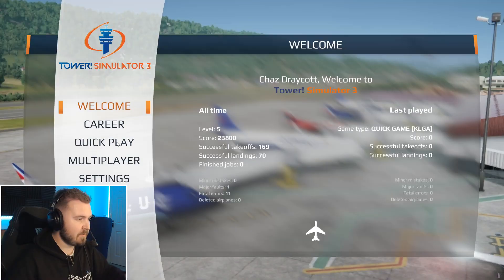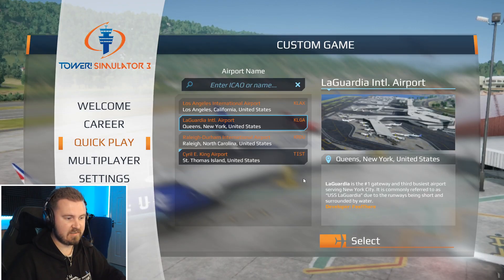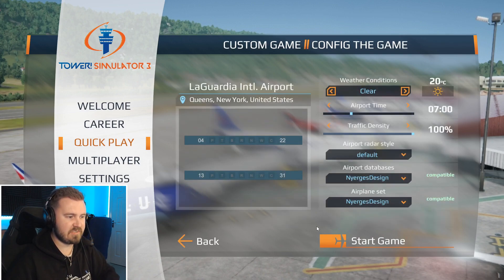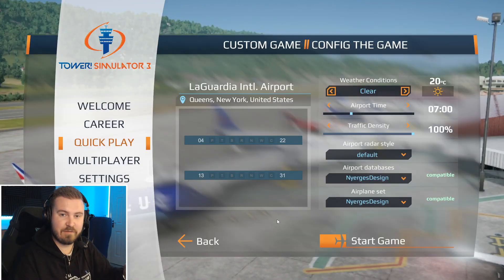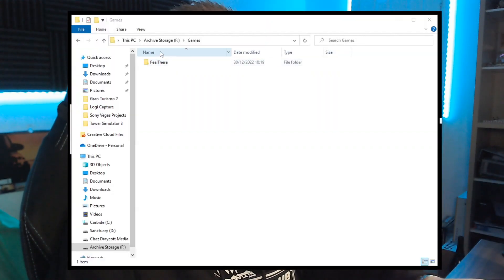One of the first things we get asked about is the world colour and world traffic mods. You get the real liveries, the real airlines and schedules and so on. You have to buy those through the Feelware website and then install them into your Tower Simulator 3 folder. What you should have eventually is a structure under Tower Simulator 3, then Airplanes, and then you'll have Default and — it's Energies Design or Neurges Design — but either way you'll have that sort of structure.